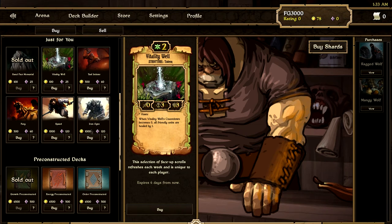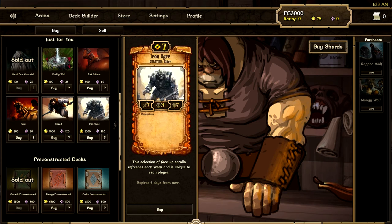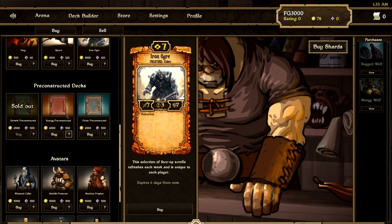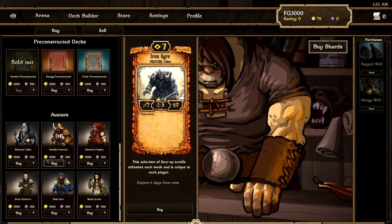You can use gold to buy this Iron Ogre for 1,000, or maybe buy it to trade to somebody else. These weekly scroll costs vary — 100, 500, all the way up to 1,000 for some of the more rare cards. Here are the starter decks I was just talking about. These cost 6,500 gold — quite a bit. When you start the game, you get to pick one for free. I picked the growth deck. You can also buy these starter decks with real life cash. And then last but not least, the only thing left in the cash shop is these avatars.